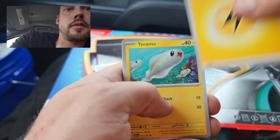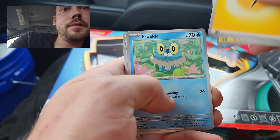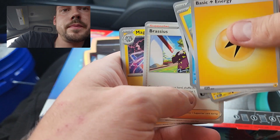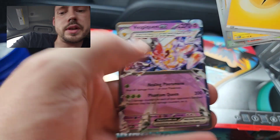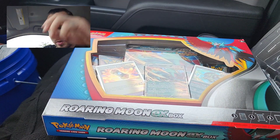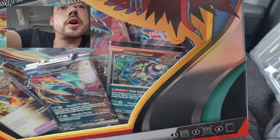The final pack from box one is going to be Obsidian Flames — Magnezone, Kangaskhan, and a Vespiquen EX. So three hits from that first box and a really cool error blank code card.